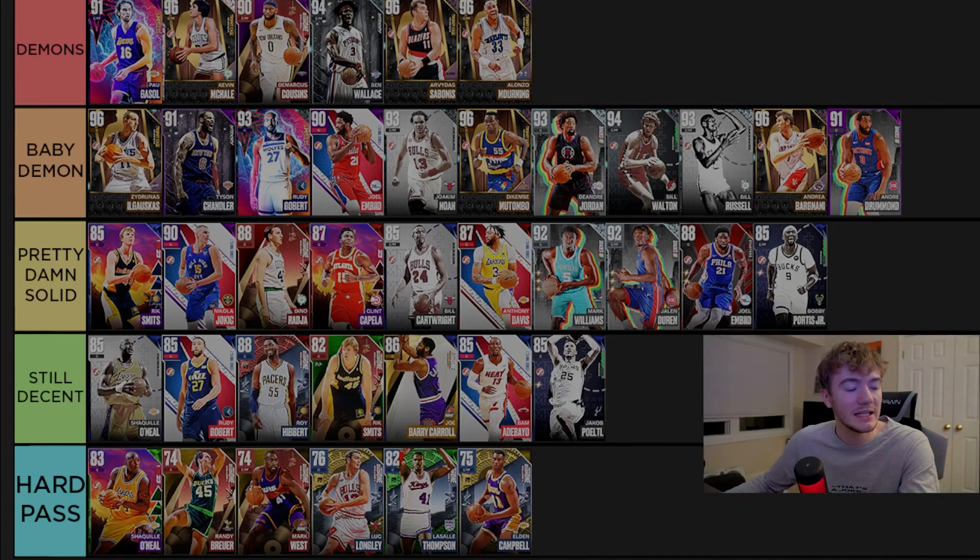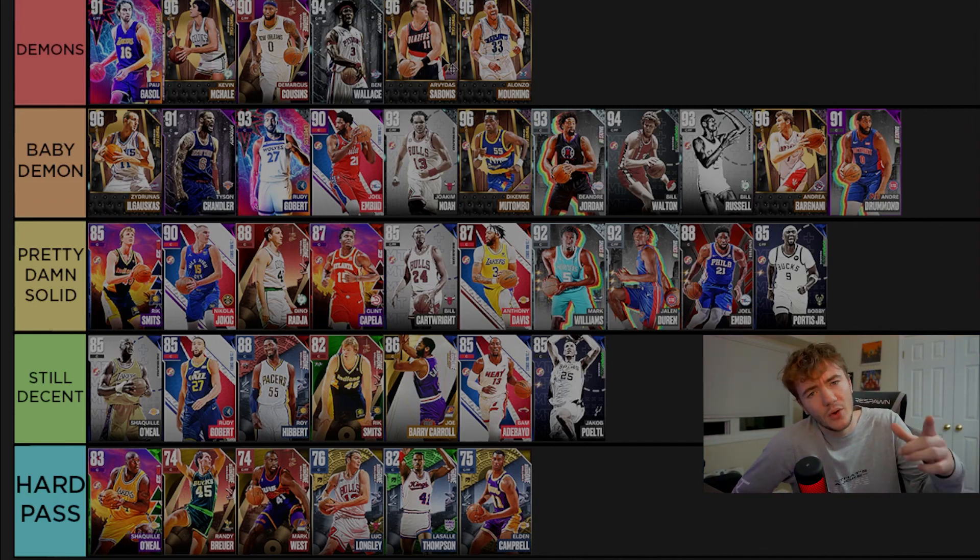Alonzo Mourning has the Shaquille O'Neal jumper — not amazing — but he's probably the best post finisher in the game right now with Hall of Fame Aerial Wizard, Backdown Punisher, Dream Shake, Drop Stepper, Masher, and Post Fade Technician, plus gold Bully, Fearless, and Post Riser. He also has Hall of Fame Anchor and Pick Dodger, gold Glove and Interceptor, and 85 speed with a 7'6 wingspan at 6'10 — super fast and defensively great. Let me know what you think about the centers tier list in the comments below, like if you enjoyed, and subscribe to the channel.